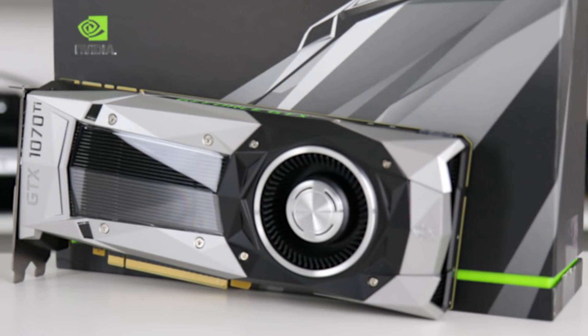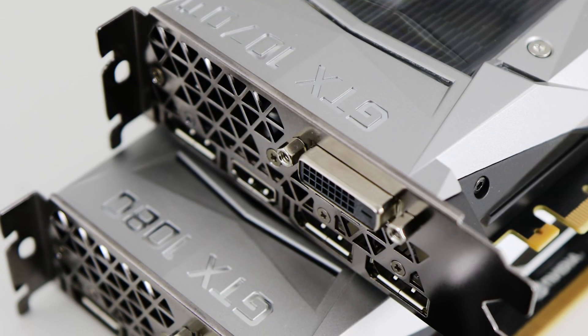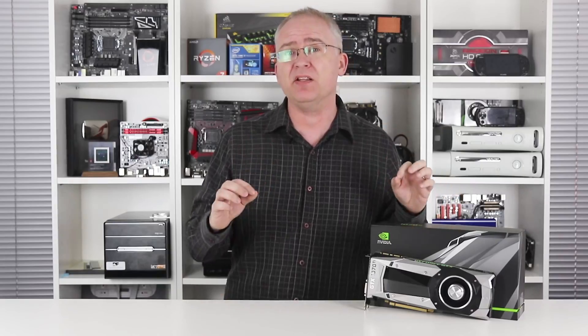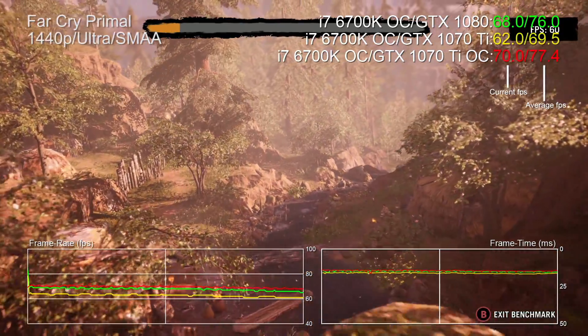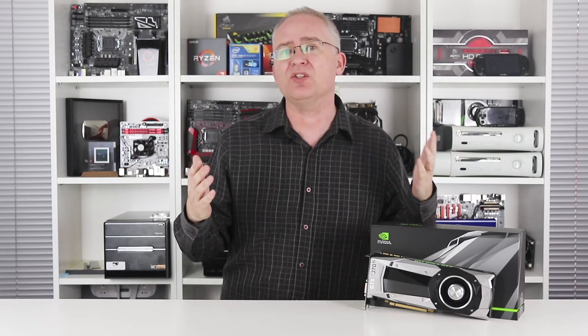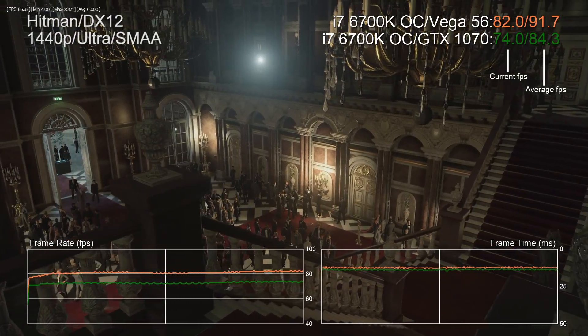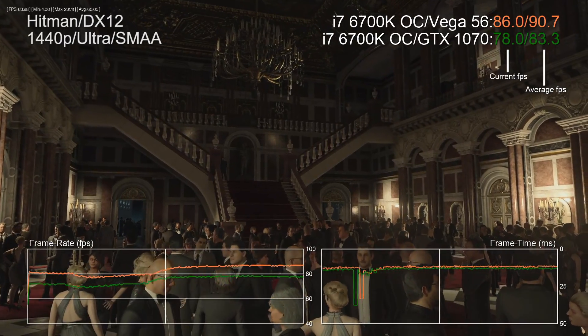On the face of it, the GTX 1070 Ti is a really easy product to describe. It offers about 90 percent of the power of the full fat GTX 1080 and it can be overclocked to beat the performance of the standard Founders Edition in most gaming scenarios. Price-wise, suggested retail prices sit between the 1070 and 1080, so in theory you're looking at a product that slots within the performance chasm between the two existing Pascal cards, and secondly it sorts out Nvidia's issue with AMD's RX Vega 56 being a more powerful card than the 1070.